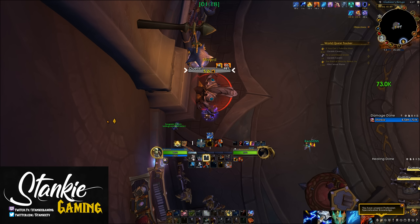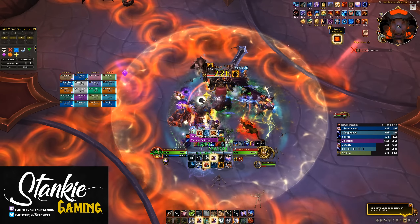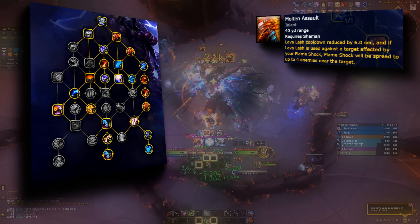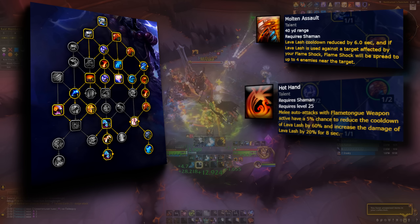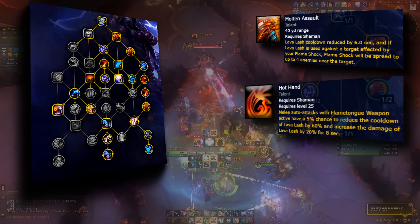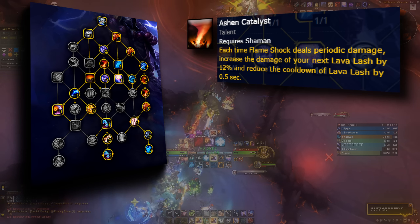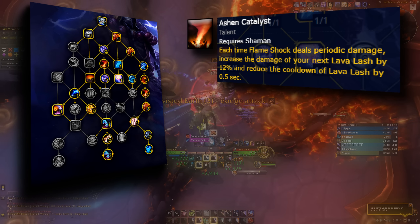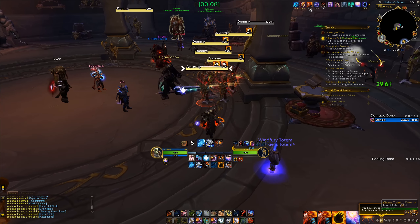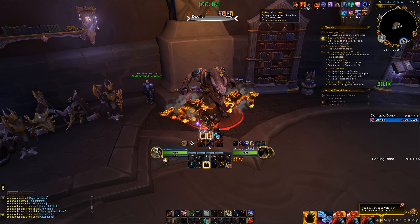Now let's go over the builds, starting with the pure single target Elementalist build and how the talents work. We get all the Lava Lash talents — Molten Assault, so we can spread and refresh Flameshock with Lava Lash and it reduces its cooldown. Hot Hand for empowered Lava Lashes: when it procs, it reduces Lava Lash cooldown by 75% and increases its damage by 40% for 8 seconds. Then Ashen Catalyst — each time your Flameshock DoT ticks, it increases your next Lava Lash damage by 12% and reduces its cooldown by half a second, stacking up to 8 times. This is partially where we get our funnel from.